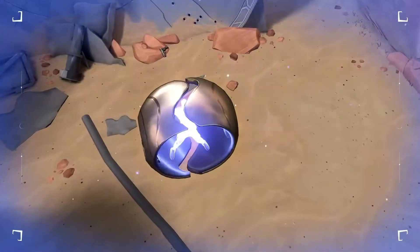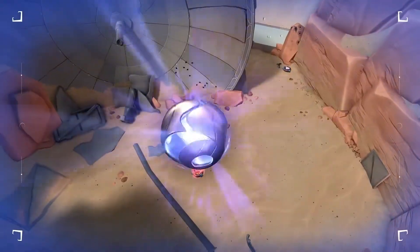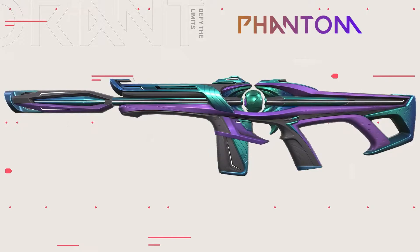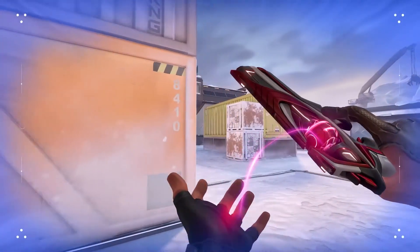These skins have different levels and variants and have a terrific finisher. Here are all the variants: first is the default, second is a purple-green combo, third we have a red one, and last we have a black one — classy. All the skins will have the same variants.